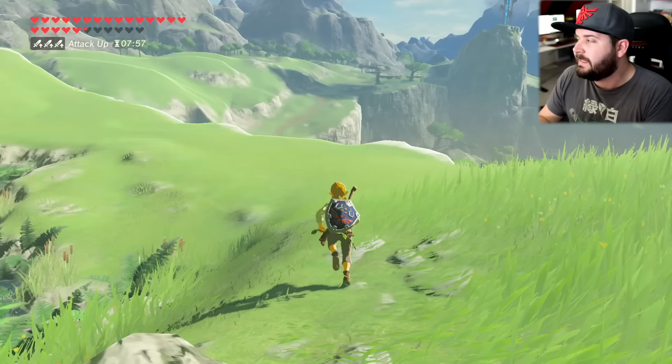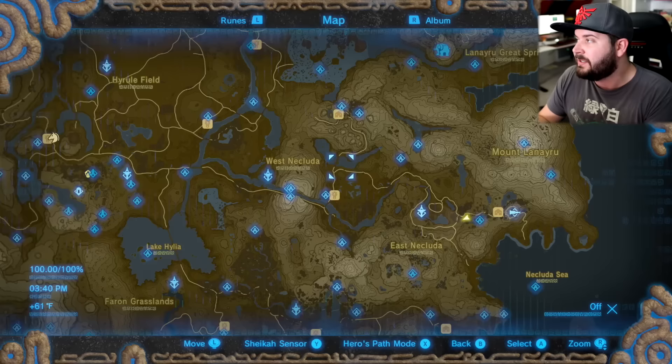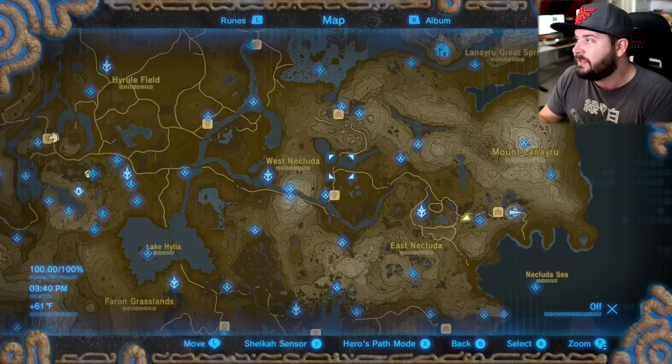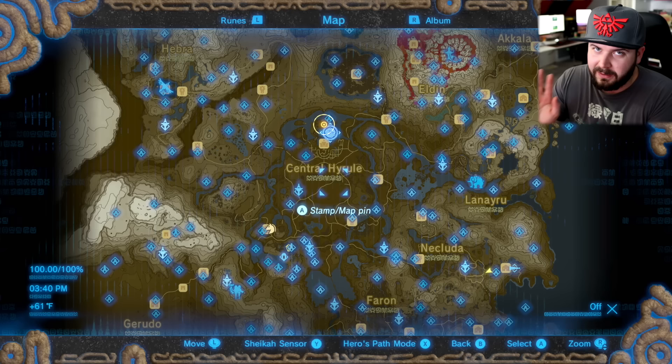In Legend of Zelda Breath of the Wild, there are four mandatory shrines on the Great Plateau, 116 additional shrines once you leave the Great Plateau, and then an additional four shrines once you get the DLC part two, and then there's an additional 12 shrines that aren't really shrines but they're kind of shrines — they don't give you spirit orbs. Today's mostly going to be a video on the location of all of them.